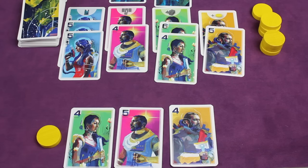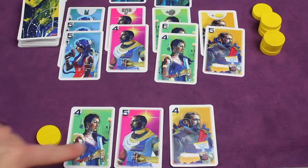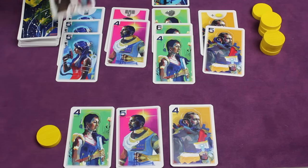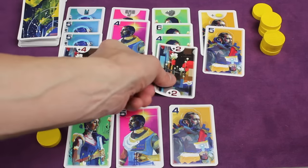This continues until one player runs out of cards, then everyone else gets one last turn. If you have cards still in your hand at the end of your turn, you must place them face up in your hometown just like this. Then we take the cards that are on top as modifiers and place them in that area.